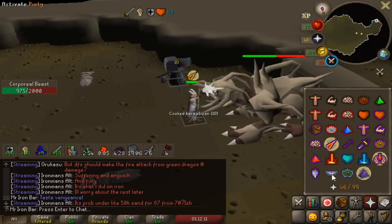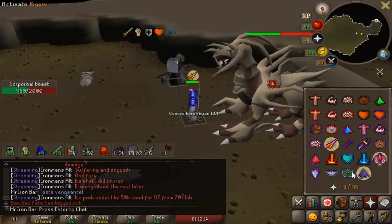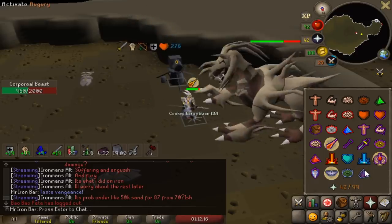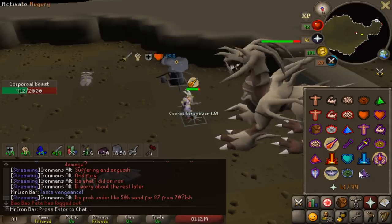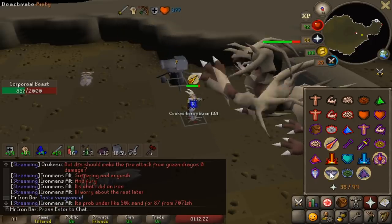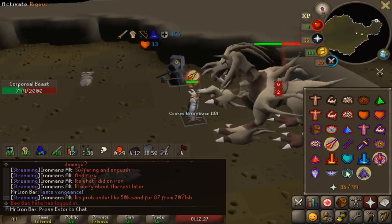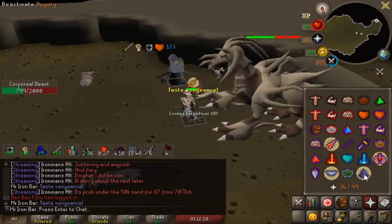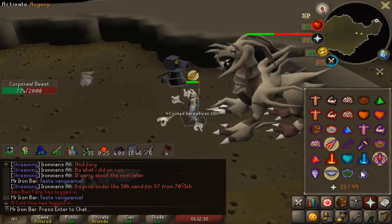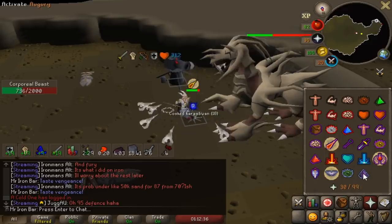There are two main methods to doing Corporeal Beast on an Iron Man. The most popular is the Spec Down method, which involves speccing down the boss's magic and melee stats to zero using the Arclight, the Dragon Warhammer, and the Bandos Godsword. You can get like four and a half kills an hour using that method.